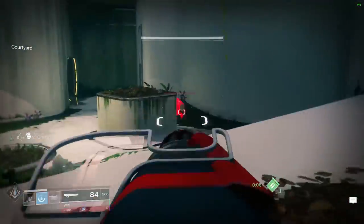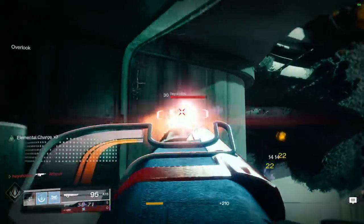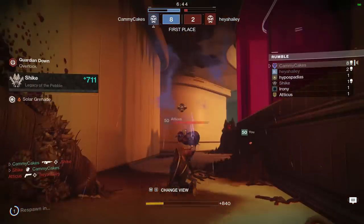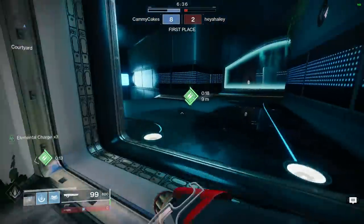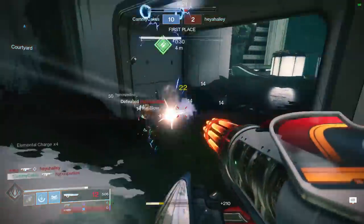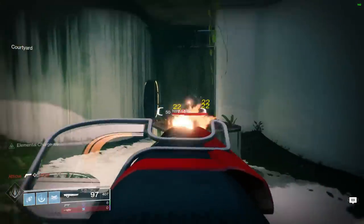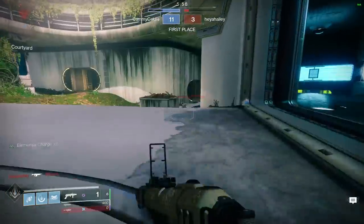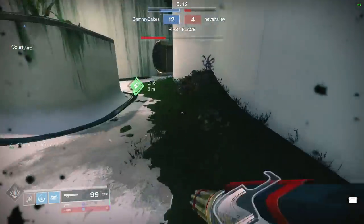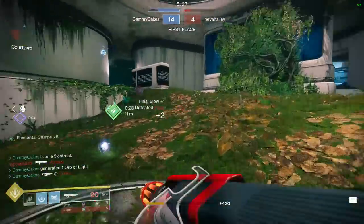I started finding a lot of success with Sweet Business when I paired it with the Actium War Rig. This is an exotic chest piece that automatically reloads the auto rifle — just 10% of the magazine at a time every couple of seconds. You might think Luna Faction Boots on Warlock are a better option, but the problem is you're kind of stuck to your rift and people will just avoid it. With Actium War Rig, you can confidently walk around and always put yourself in the right position. Even then, this isn't the most efficient playstyle — I actually think the Suros Regime does a much better job of this same thing, so you'll see that video tomorrow.